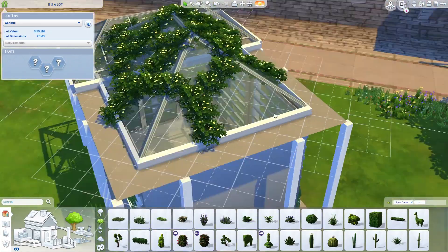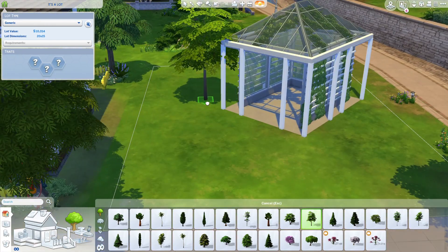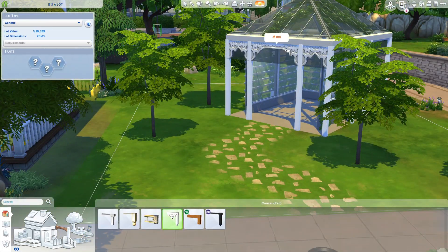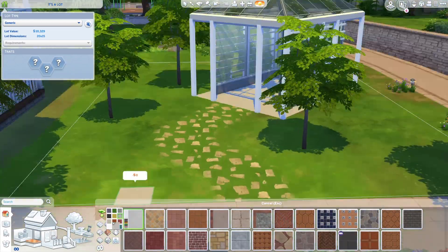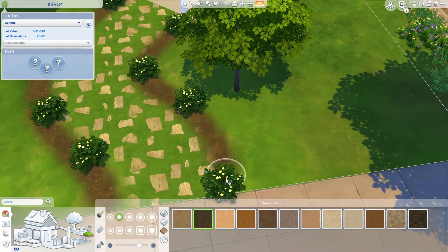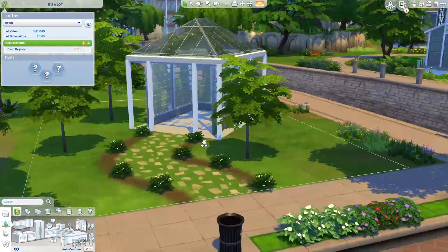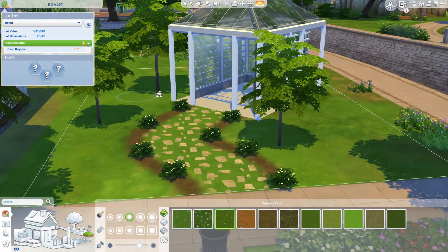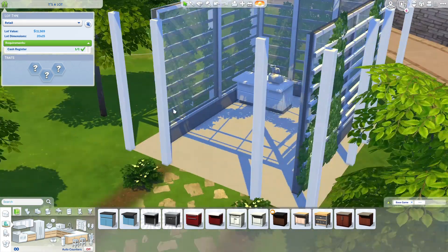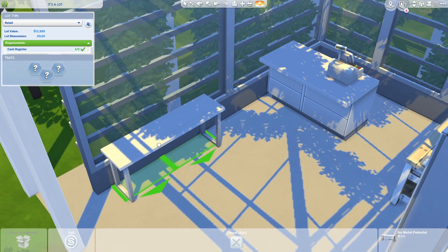So I had done the structure you're currently seeing — with the windows and the plants — many months ago when Seasons was released. I wanted to build a wedding venue, and I found on Pinterest a small chapel with a roof within a roof. I also found pictures with plants growing under the first roof and I really liked that.